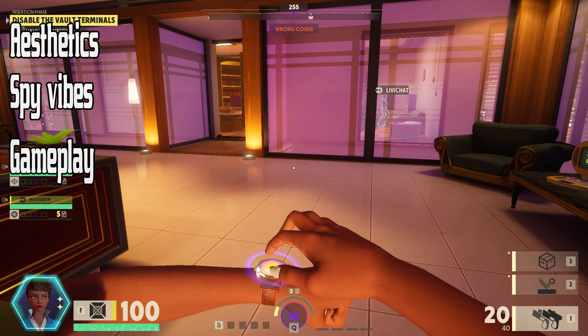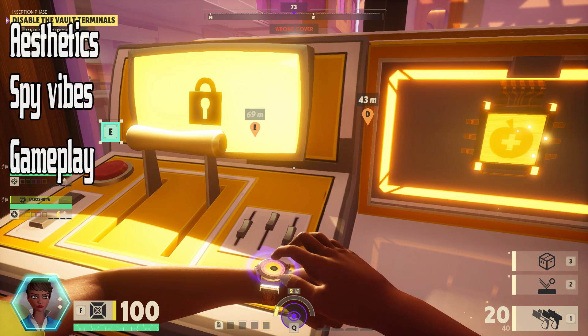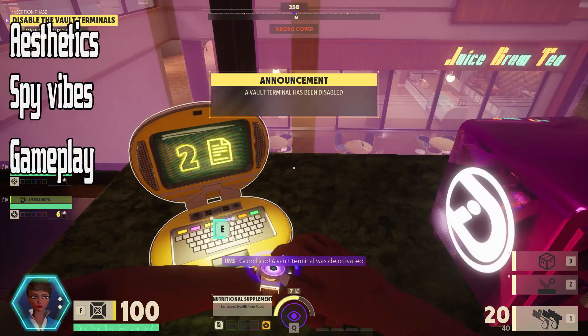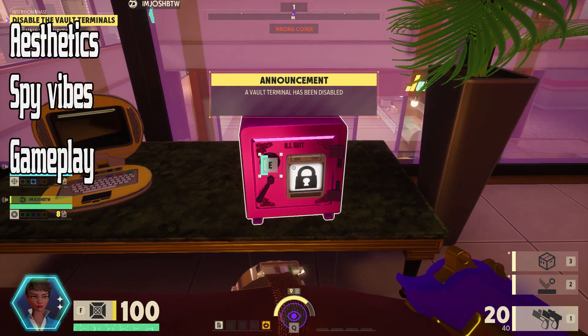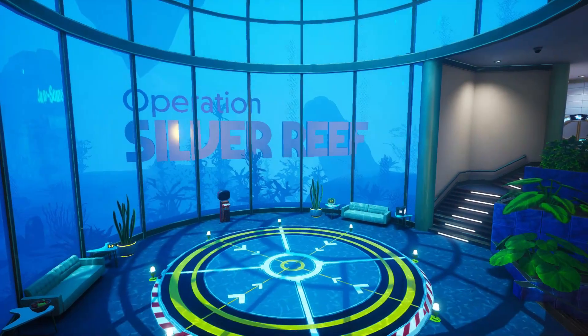The first two are pretty self-explanatory, but what about the third one? By spy vibes I mean how much it makes you feel like a cool spy, with all the secret pathways and iconic locations. Now, when we've figured out the criteria, let's begin with our first map: Silver Reef.